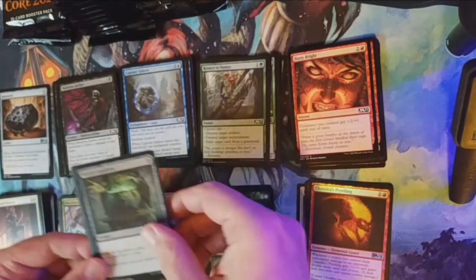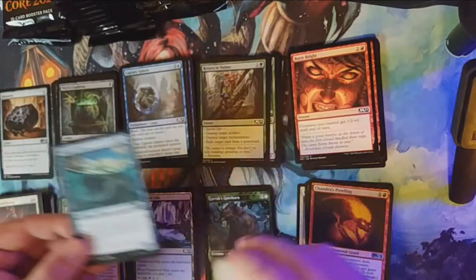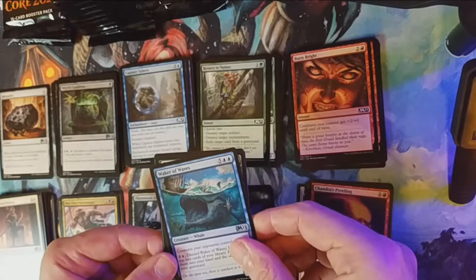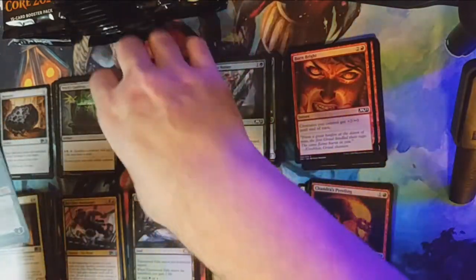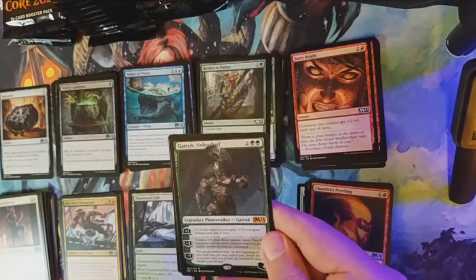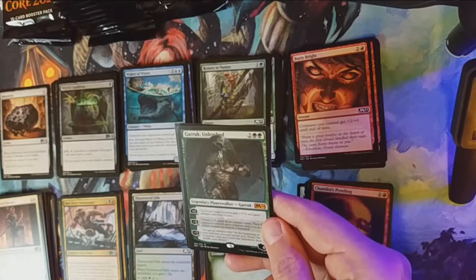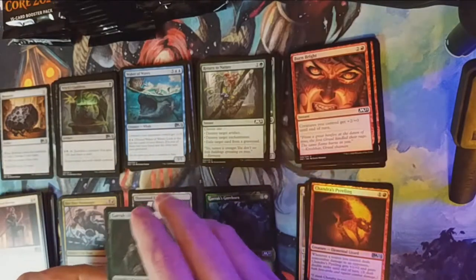Followed by Waker of Waves. Our next rare is Garruk Unleashed — you know me and my green, he's going in there. Just that first ability: you get a little guy and you just pump him right up.